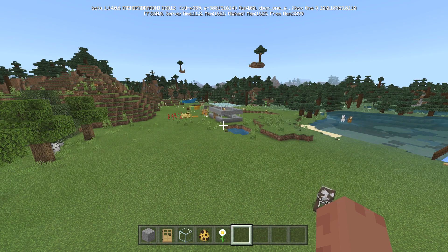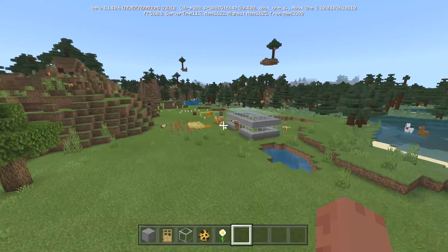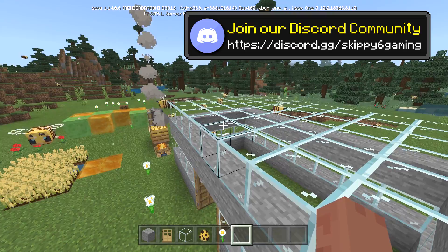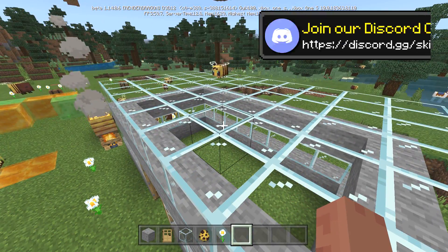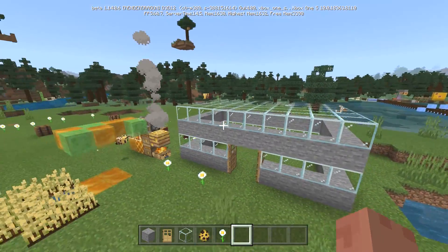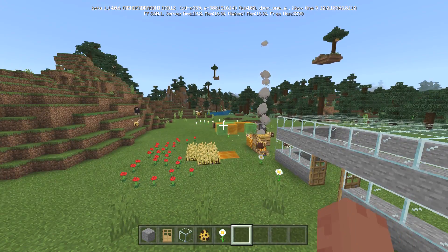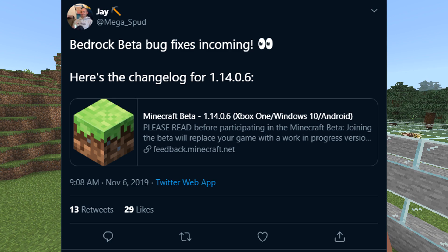I know for sure one of the things was bees going through doors. I made this right before the update came out — the bees were all staying in there — and as soon as I loaded this world, the whole room emptied. So it is very true, bees have gone through the door. It starts with this tweet from jmega spud: 'Bedrock beta bug fixes incoming, here's the change log for 1.14.0.6.' Let's go through it.